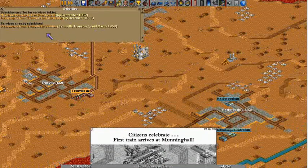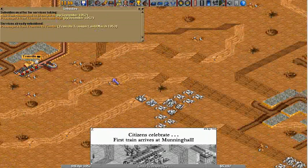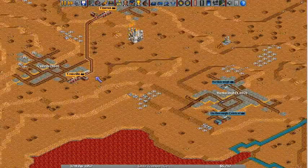Was that to take care of a subsidy? Yes, it is — that's why they did that. Well, I can take advantage of that myself too, because there's one going from Tronville to Hatboro. I could sort of poach that if I wanted.